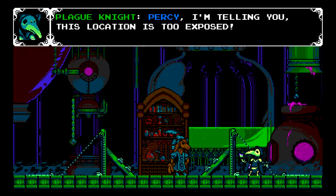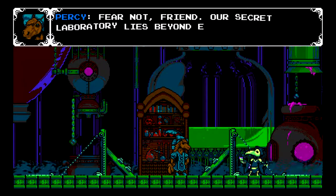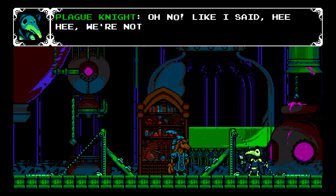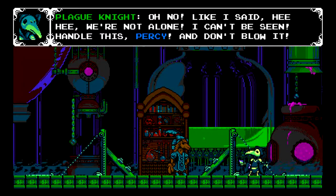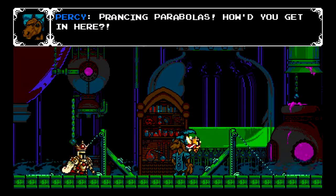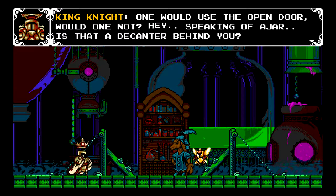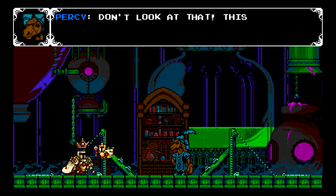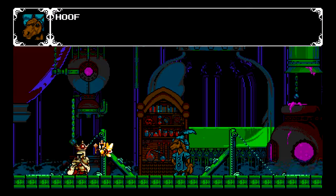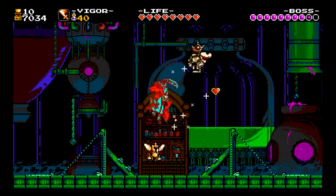'Percy, I'm telling you this location is too exposed — your calculations cannot be correct.' 'Fear not, friend — our secret laboratory lies beyond even the most eager eyes. I've made doubly sure.' 'We're not alone — I can't be seen, handle this Percy and don't blow it.' 'Prancing parabolas, how'd you get in here?' 'One would use the open door, would one not? Hey, is that a decanter behind you?' 'Don't look at that — this place is secret. You can't be here, but now Percy's on deck — it's my big moment.' And we get a special brand new fight against Percy, not Plague Knight — something nice and different.